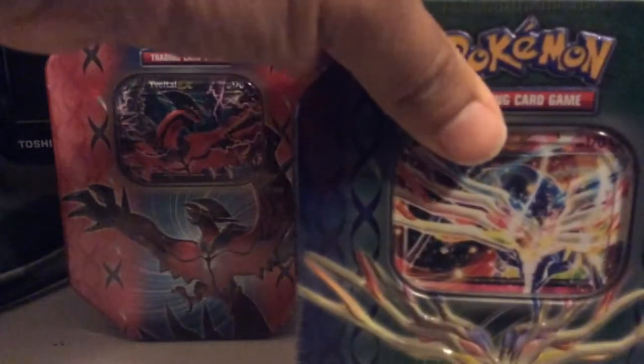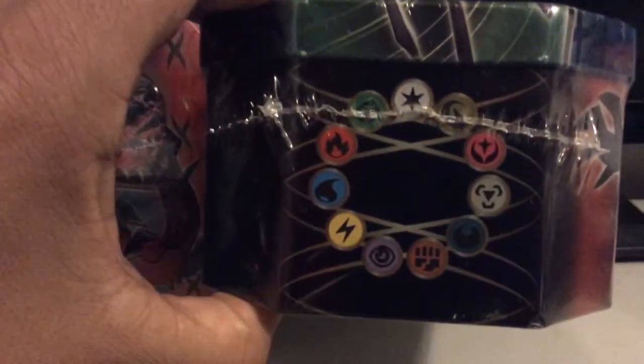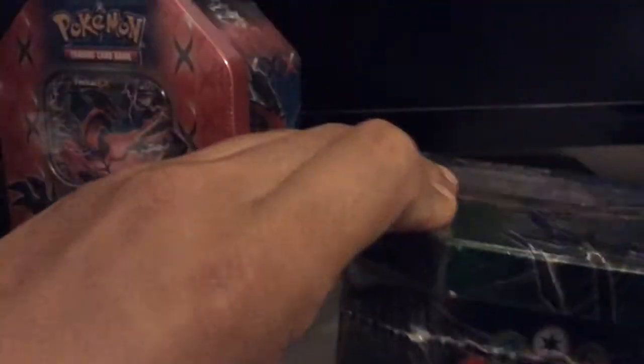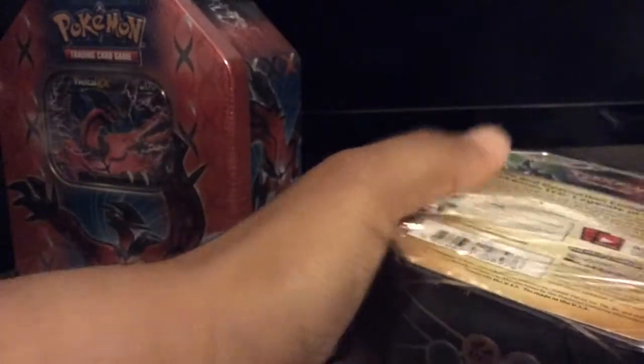Let's see what we've got here. The only cool thing about this tin is it does have all the energies on it — just kind of cool — just to let you know that the fairy type has been added into the mix.